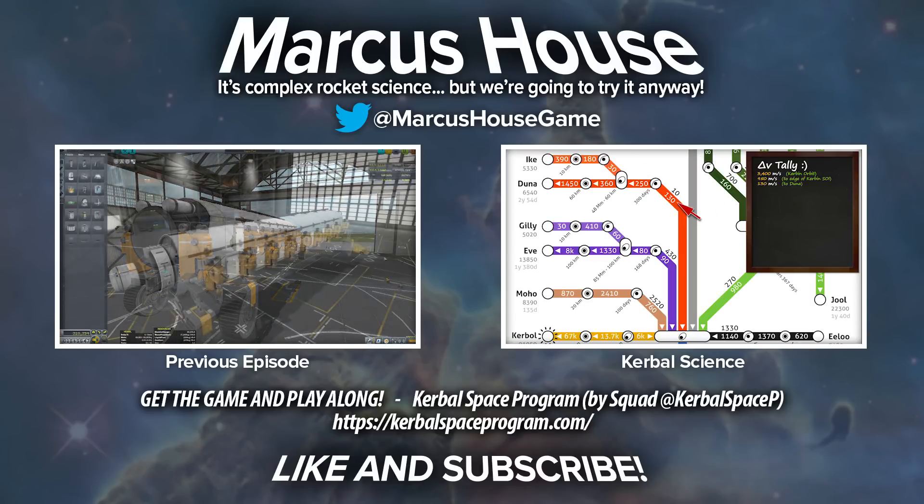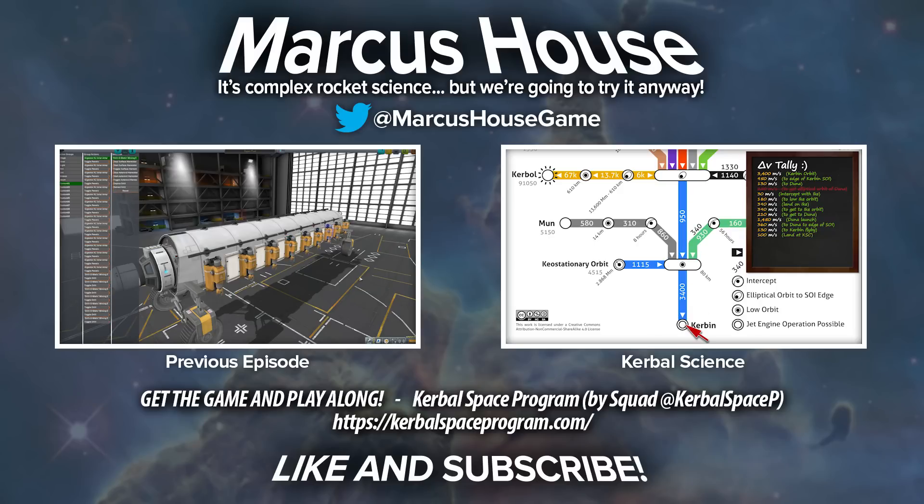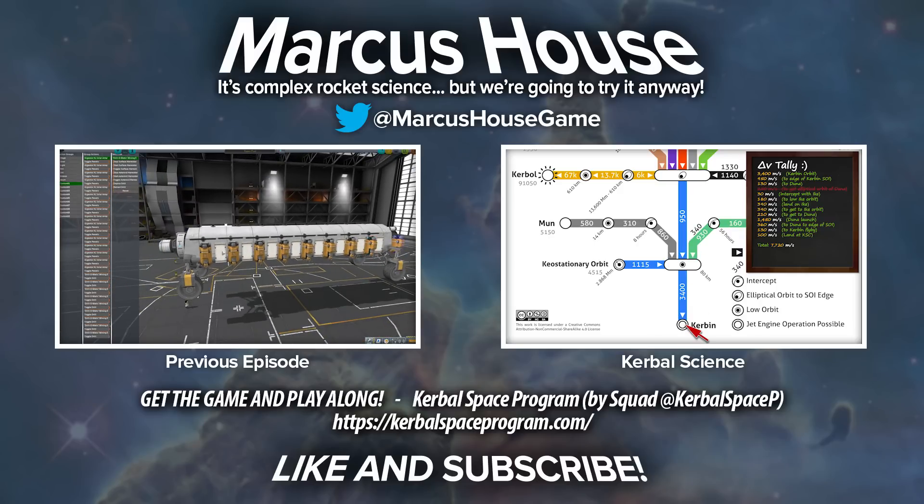We'll save the vessel and add some action groups, because trying to manually deploy this many units all over the vessel is going to be a real pain, so we're going to automate all this. In action group one we basically want to deploy all of our solar panels, all of our drills, and all of our radiators in one go. We're setting all of these to toggle.